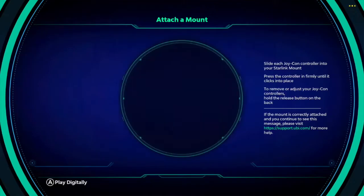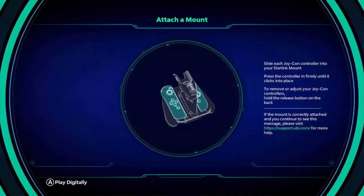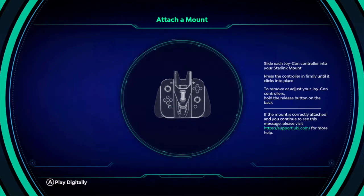The Starlink mount is basically a glorified controller grip, but it also has some electronics in there that cause the game to recognize which ships are being used and things like that. Right now it's telling me to attach the mount.